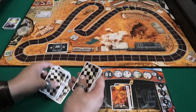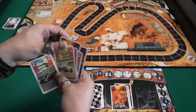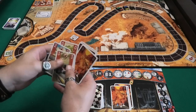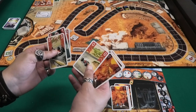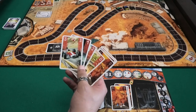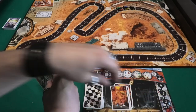Then we're ready to start. I will draw the top seven cards of my deck. Heat cards are useless — I cannot do anything with them, so they're slowing down my possibilities. The cards I can play are three, two, one, and zero. If I play a zero I will not move forward. These numbers are the spaces you get to move. How many cards can I play? That is decided by the gear I'm in — currently I'm at first gear so I can only play one card.